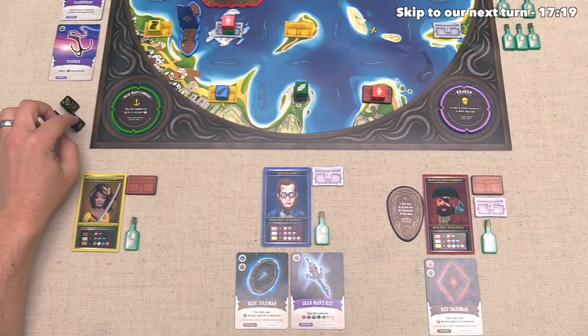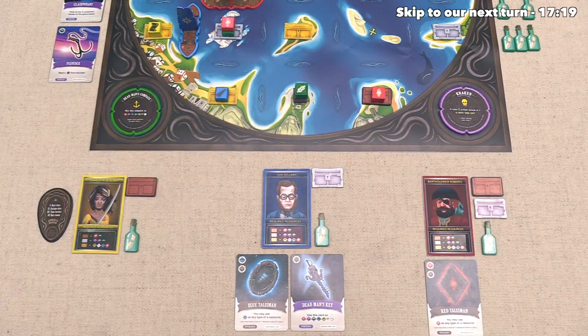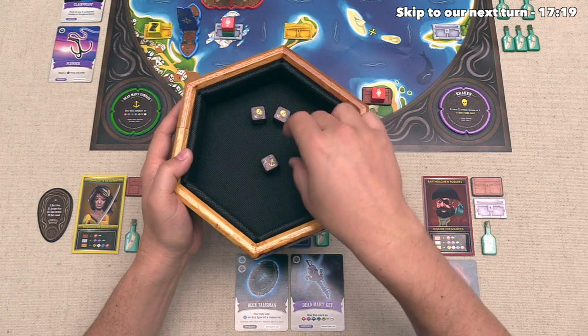With that, the blue player is done with their turn, so now we have finished out the round, which means we are the admiral. So we can roll all three dice, and let's see what the options are for this round. That is two curses and one anchor.